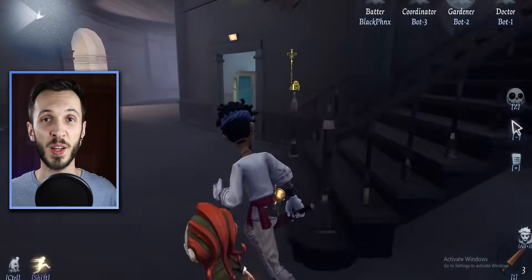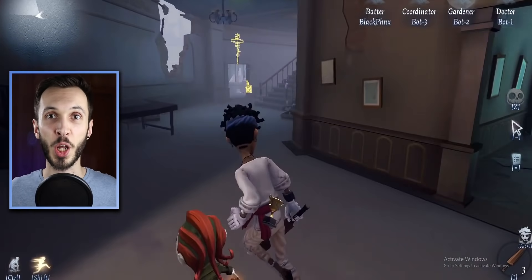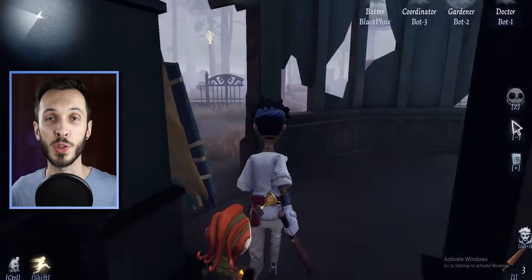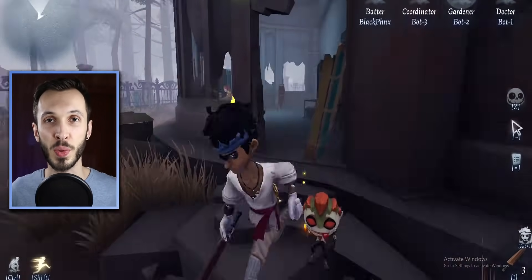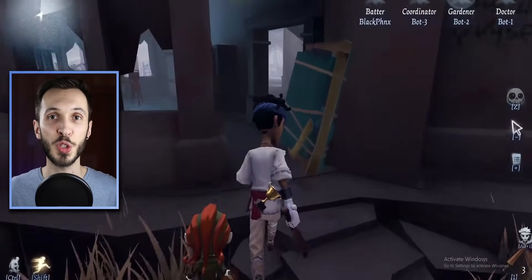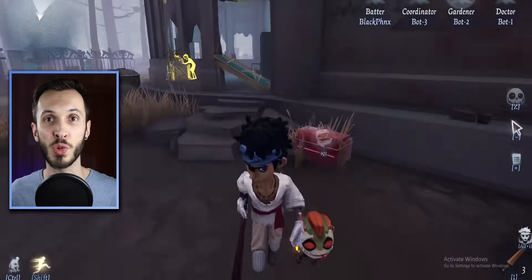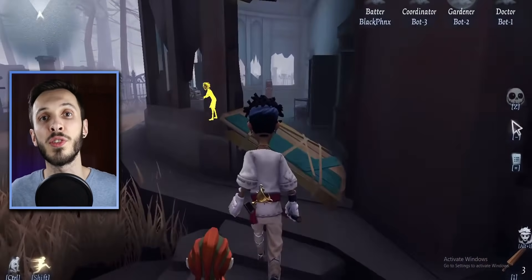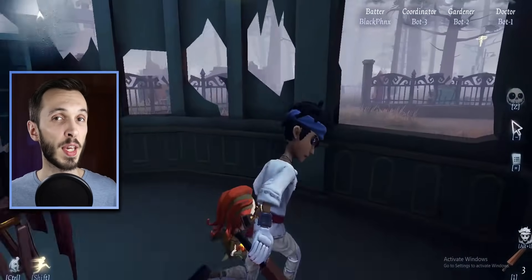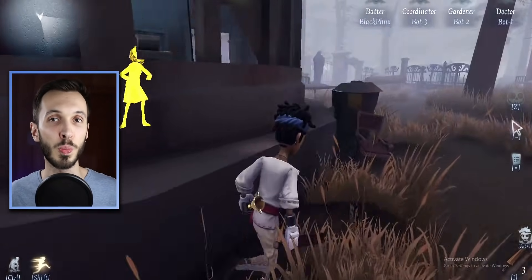Not only have survivors and hunters been changed, but some maps have had adjustments too. In Sacred Heart Hospital, the birdcage area — which has the cipher — used to have two windows. Now one of those windows has been replaced with a big hole and a pallet next to it. This should make it easier to enter and exit the hospital and better for hunters who teleport to that cipher, as well as for survivors who want to vault the window and loop it.